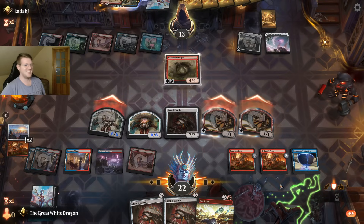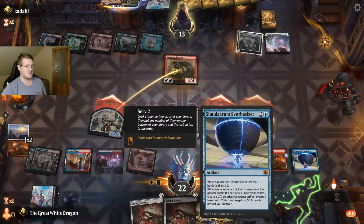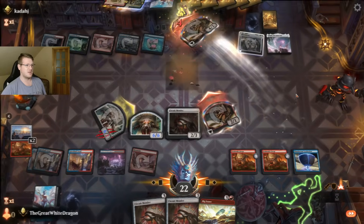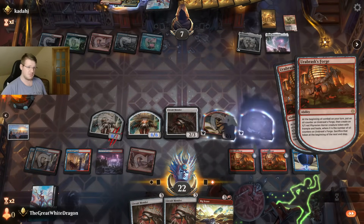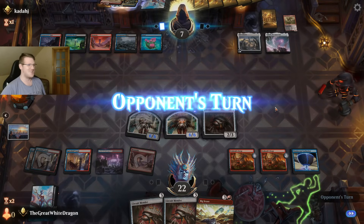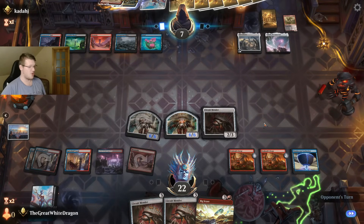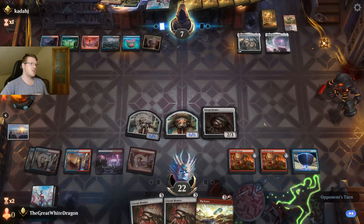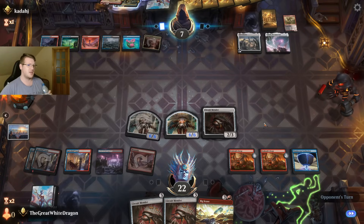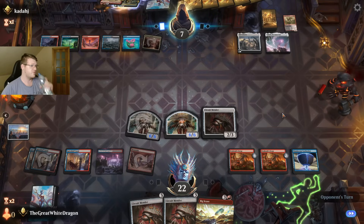Look at this damage. If he had white, he would maybe have a shot, because he could get rid of the artifacts. But you can kind of see what's happening — it's beautiful. First game is so good, looks amazing. He could wrath, but even if he wraths again, there's enough damage through Urabrask's Forge just to win.